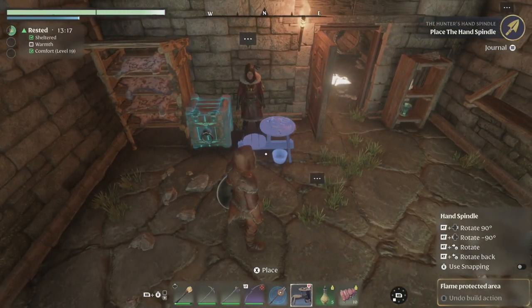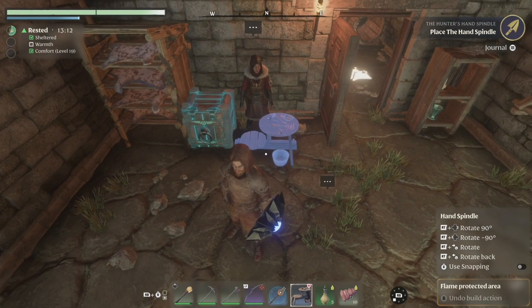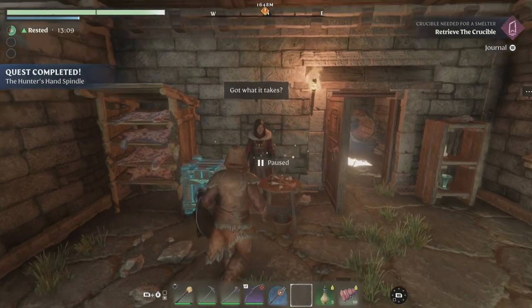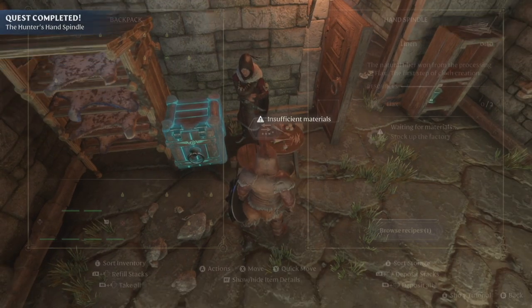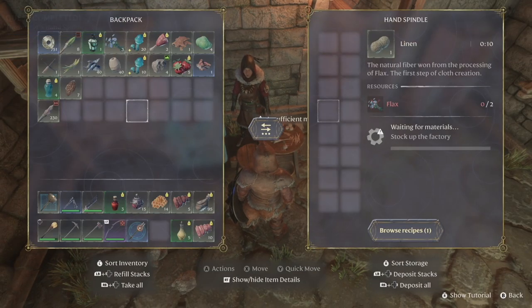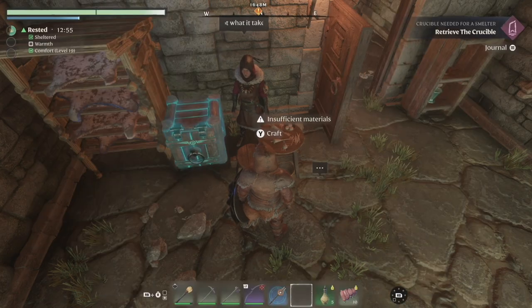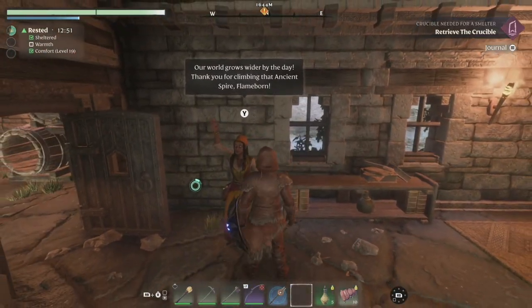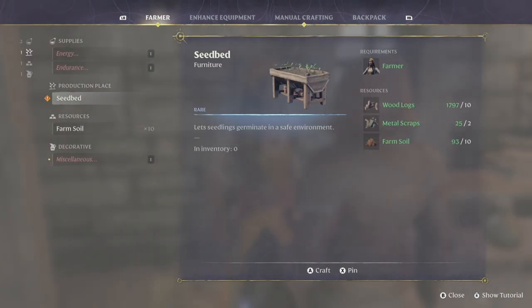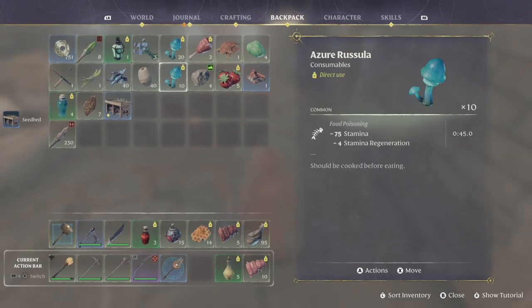It's a small little table. I think we'll put it right here so she's kind of working at it. Linen requires... wow, it requires flax? How are we supposed to get a bunch of flax — by going to that place? Can you help us craft? We can make a seed bed. Let's make one of these and see if this is what we need to be planting something.